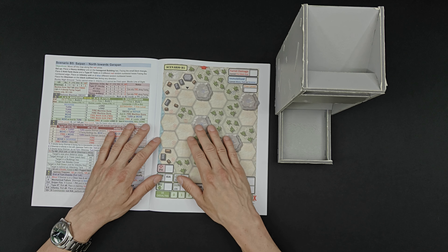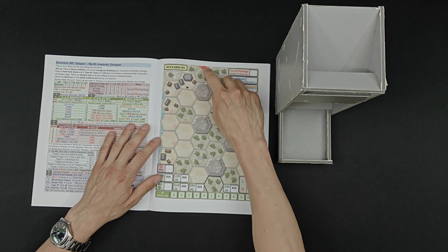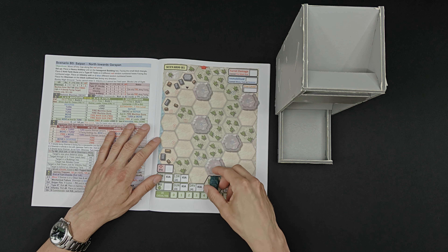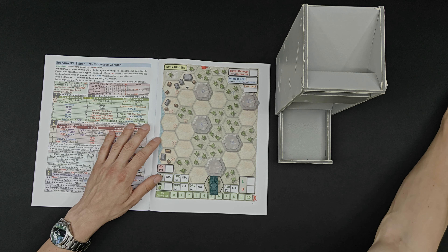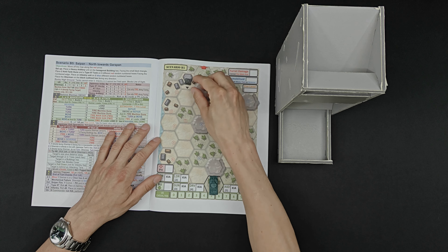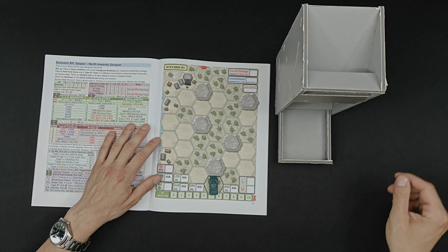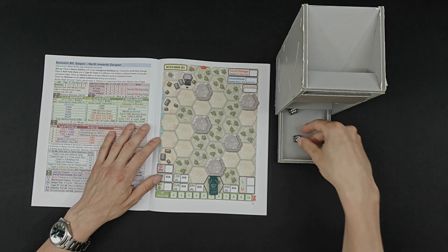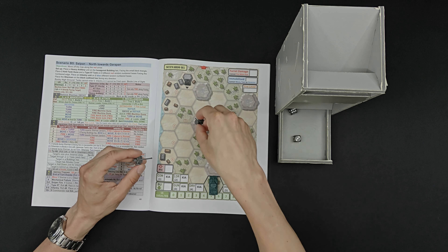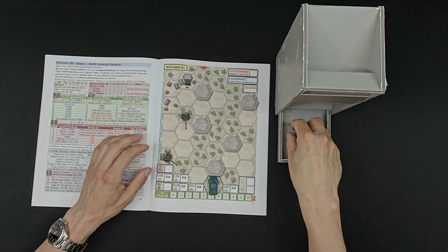This is a very different scenario. We don't need to kill anything; all we need to do is move to this hex here and move out of it. We will start down here and there will be lots of enemies. First of all, there's going to be a heavy artillery in this area, looking down here. Then we will place two anti-tank guns. Three is over here and six is over here, so they already got a shot at me.